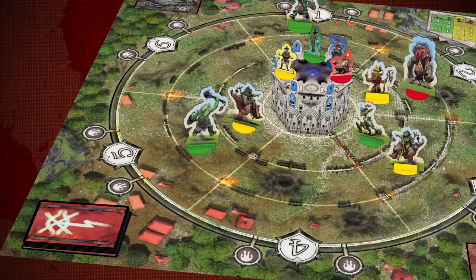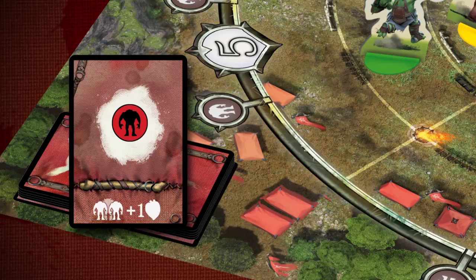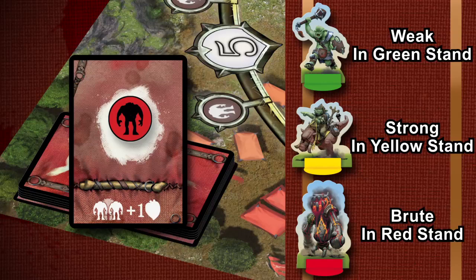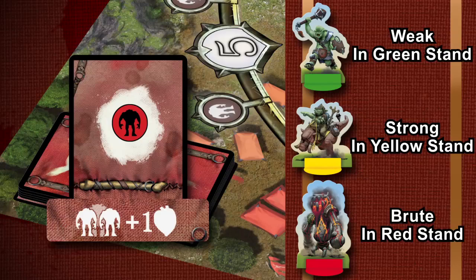At the start of a round, a Fate card is revealed. Fate cards serve two purposes. It shows which category of Orc or Orcs will move one space up their path towards the tower — Weak Orcs are green, Strong Orcs are yellow, and Brute Orcs are red. The card also shows any special rules in effect, which apply to all players during the round.